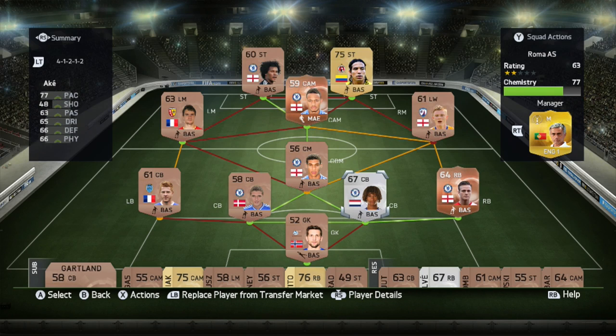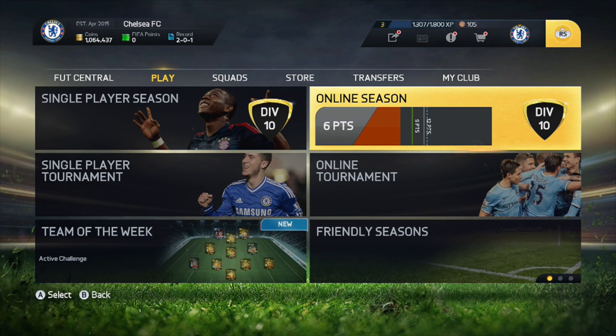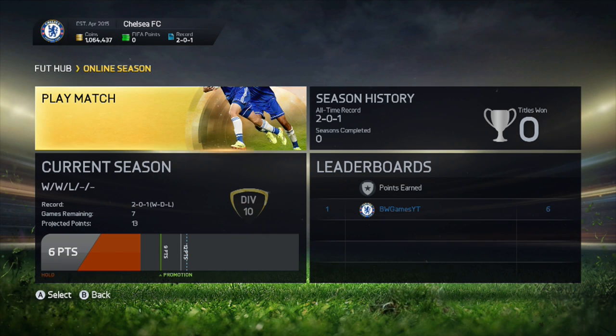We did put our first silver in the team last episode — that is Nathan Ake, who looks like a very decent defender. We also added Kane and Isaiah Brown last episode, who are both going to be making their debuts in this first game. On screen now are the points we get, where 50 points will unlock the next best Chelsea player. We've played three games, won two and lost one. So let's get right into the next game.